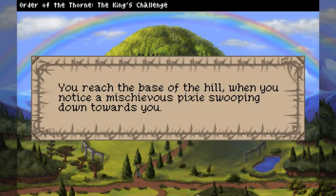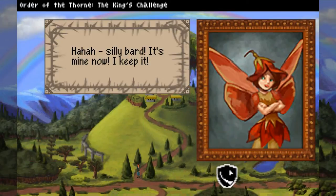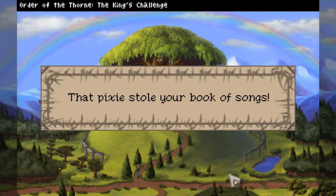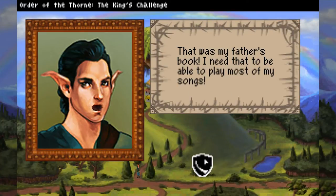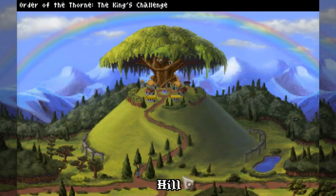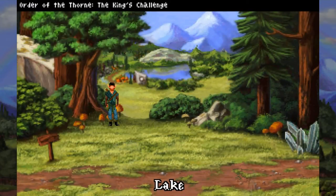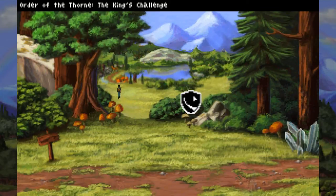You reach the base of the hill when you notice a mischievous pixie swooping down towards you. 'Hey, give that back!' 'Silly bard, it's mine now. I keep it.' Our hero just got mugged by a pixie — I don't think I've ever seen that happen before. Although it does make me wonder what the bandits were that mugged him on his way over here — probably like little white mice with little toothpick swords. Kind of pathetic. So now not only do we have to find the queen and beat the king's challenge, but we gotta find this pixie lady and get our book back — our book of songs written by our daddy.